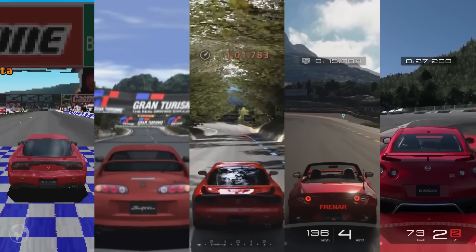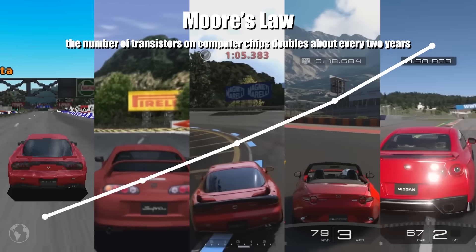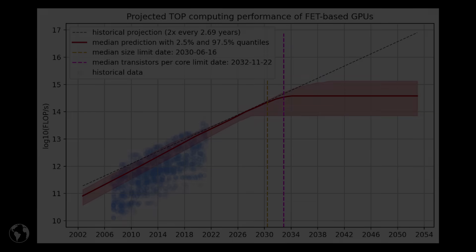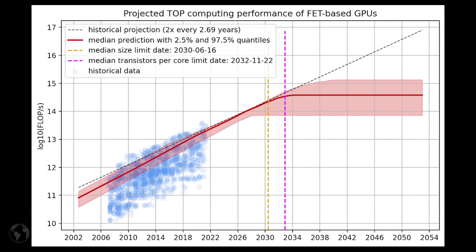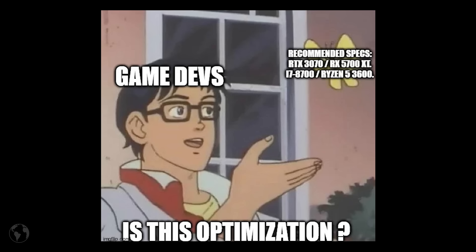We are forever improving graphics, and while hardware does indeed progress, Moore's Law predicted this would hold up to even this day — graphics will get better. But do we not care about users with lower-end computers? Also, Moore's Law won't hold true forever, which he stated himself. As we are reaching physical limits, the progress of hardware will begin falling off. So we need to optimize.